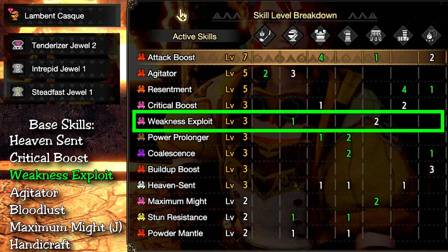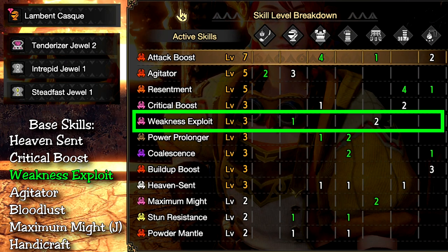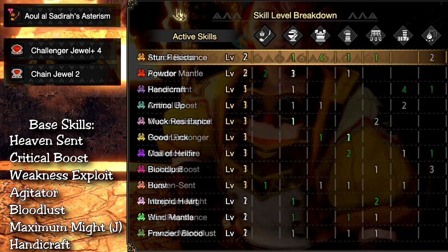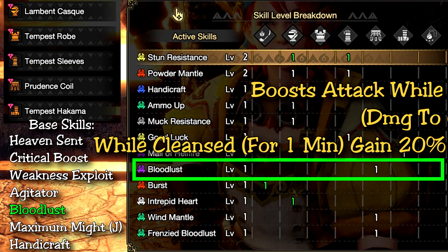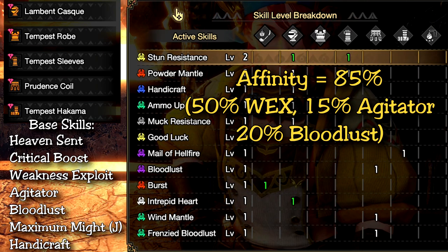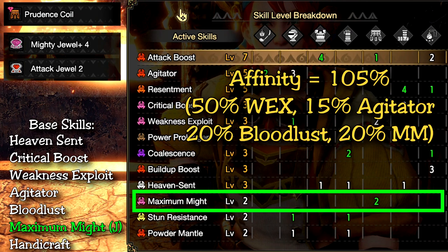We also have two points of Wex that come from the waist, so I recommend adding one more jewel to complete it, like I did on the helmet. Thanks to this, your talisman won't need to focus on Wex, and instead you can use it for skills that don't have jewels. Agitator is already level 3 from the Lucid Helm, so I recommend adding a Challenger Plus Jewel on one of the 4 slots to complete it. Bloodlust is also already present thanks to the Shigura Waist, granting extra damage when inflicted with the Magala Virus. Once you cleanse the virus by hitting the monster enough, you gain 20% affinity for 1 minute. With these skills, your crit value on weak parts while a monster is agitated and Bloodlust is activated is 85%.